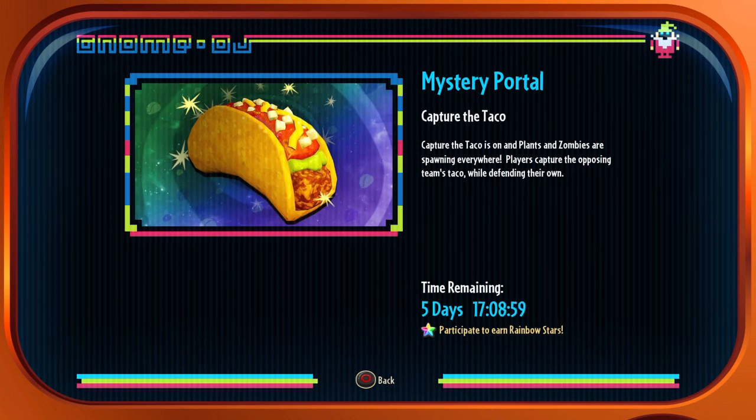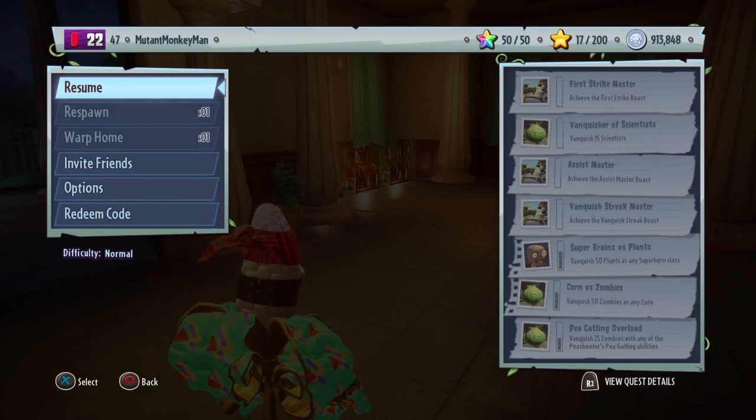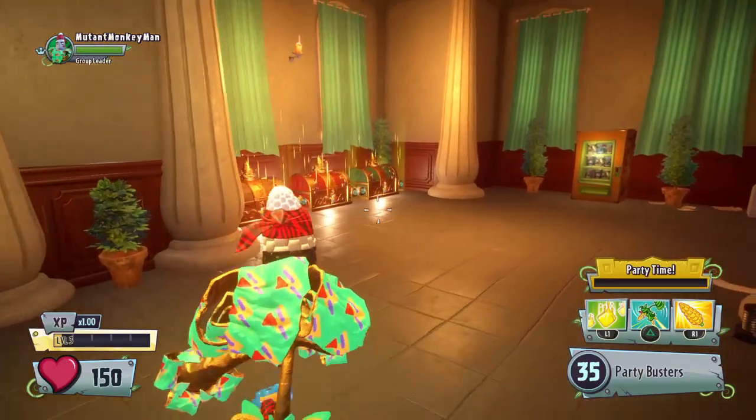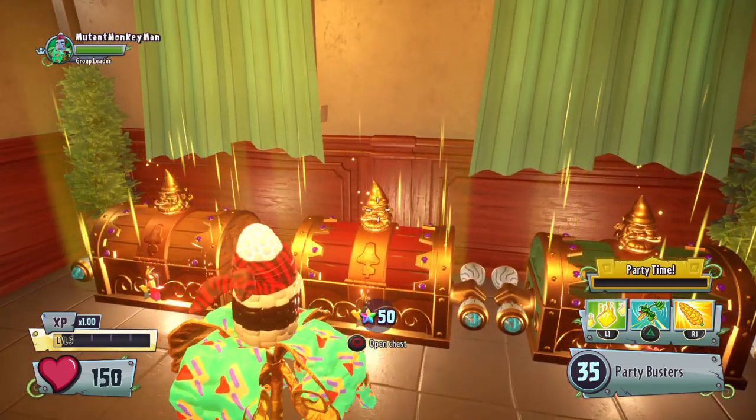But today is Capture the Taco. Capture the Taco is on and the plants and zombies are spawning everywhere. Players capture the opposing team's taco while defending their own, so it is like capture the flag basically. But before we jump into a game, I farmed the last event and got 50 rainbow stars already, so we're going to open up a chest before we even get into a game. Just make sure you guys watch through the whole video because I may open up another chest.